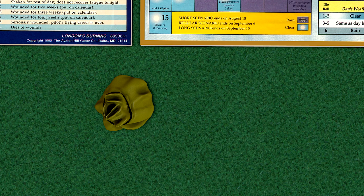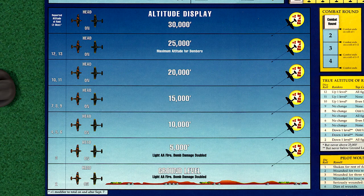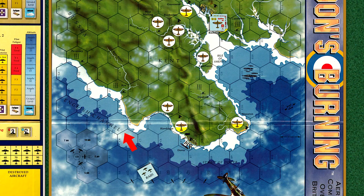We randomly draw a raid chip from the container, and the Germans begin the day with a large raid made up of six raiders. First, we roll a D6 die to determine where the raid appears, and we roll a 2, placing the raid marker on the 2 space. Next, we roll two dice to determine the reported altitude of the raid, and a roll of 7 places the raid at 15,000 feet. We randomly draw six German counters face down and place them on the row marked 15,000 feet. The German raid is in a position to move further inland or make a sharper turn north to hit targets along the coast.